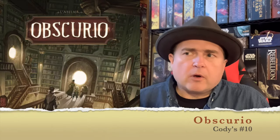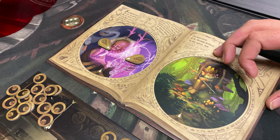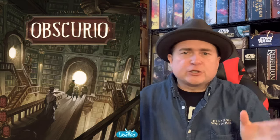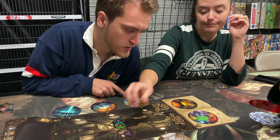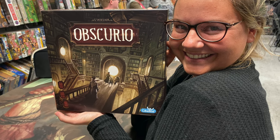Number 10 is Obscurio. If you've played Mysterium, Obscurio is kind of the sequel to that. In Obscurio, one of the people trying to guess is a hidden traitor who can actually point people in the wrong direction. The ghost is giving clues and everyone is trying to guess what it is, but the hidden traitor tries to steer them wrong. It's a great game because Mysterium is hard enough already, and when someone is deliberately misleading you, it can be very difficult. The ghost knows who the traitor is but can't say anything. That is Obscurio, my number 10, from Libellud.